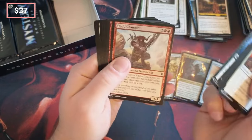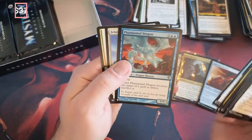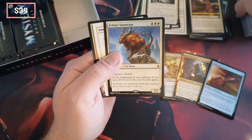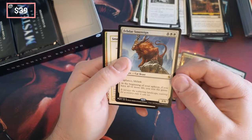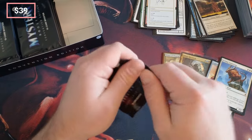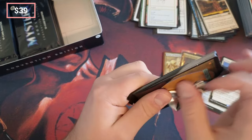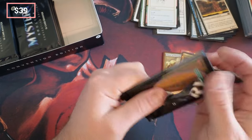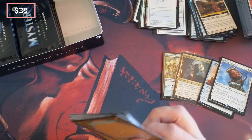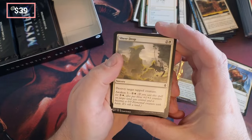Cinder can sear — that's actually a pretty good card. Hot Soup — love the soup, so tasty. Felidar Sovereign — 'If you have 40 or more life, you win the game.' Pretty good card. I'm putting it there not because I think it's a ton of money, but I wouldn't mind building like a life gain Commander deck. To be honest I might set that aside — if it's not worth that much I might hang on to it.